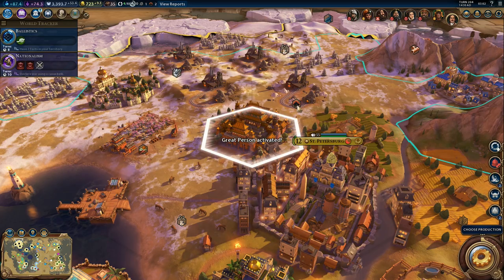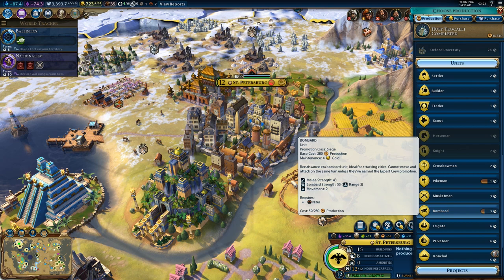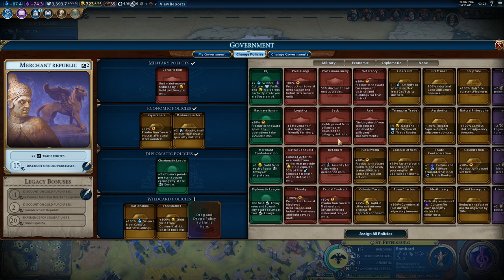And back to the bombard - only three more turns. Which policy do we want? What do we actually need right now? I wouldn't mind more gold. Plus four gold and plus one faith from all trade routes - yeah, that would be better for gold. I think that's the best policy for gold right now. We've got four trade routes active and we can get six, so that's instant plus 16 gold per turn.